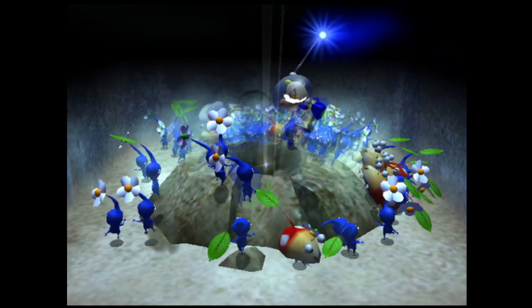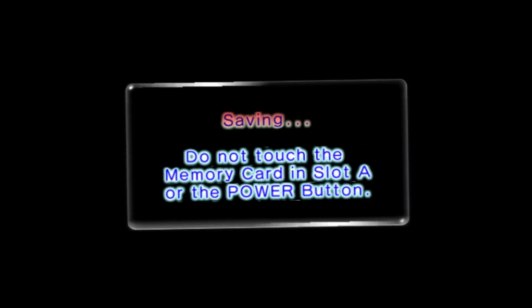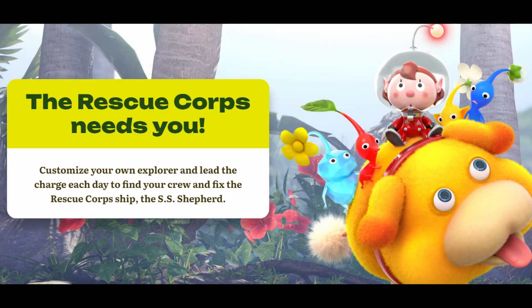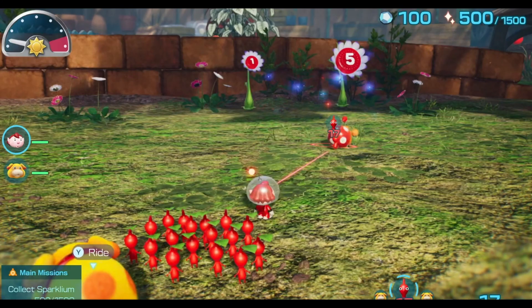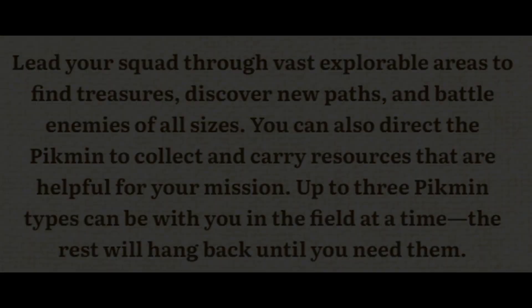From the website, caves are confirmed to work like they do in Pikmin 2, stopping time on the surface as you delve deeper and collect treasure. The website also has official renders for every Pikmin type as well as Ochi, and shows that the rescue corps ship is called the SS Shepard — hey, that's the name of one of the characters, isn't it? Attention: this is not a drill — Sparkiem is in the game, and Hey Pikmin is now canon. Apart from that, the main area is called the Sunspeckled Terrace, which is pretty nice. A detail I noticed was that you can only have 3 Pikmin types out at a time; the others will stay in the onion until you put a different type away. Interesting, and a good way to balance having so many types available.